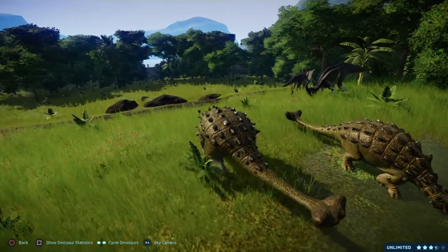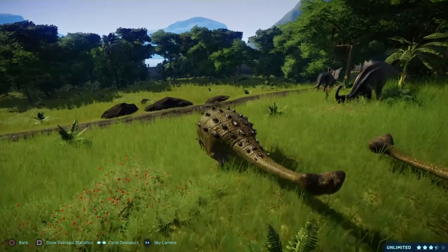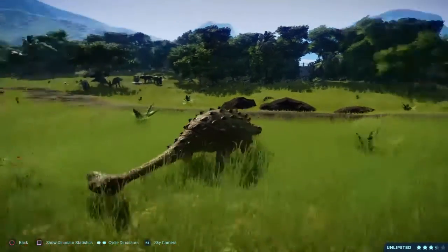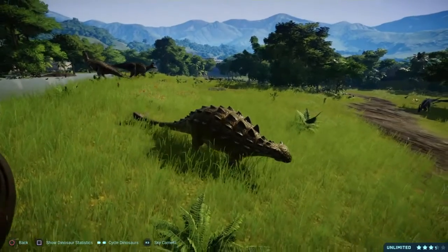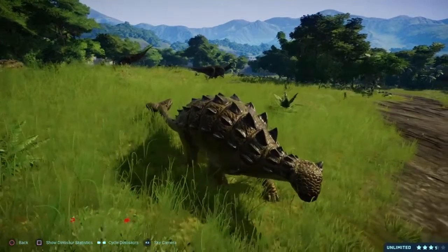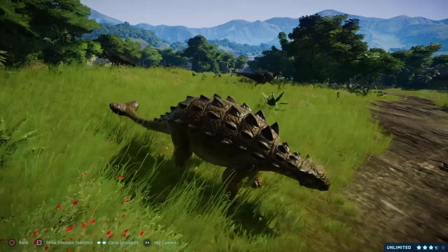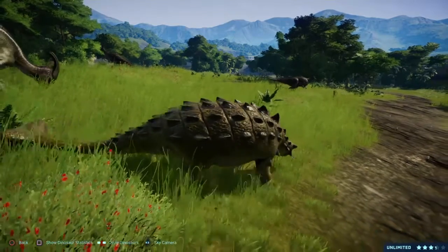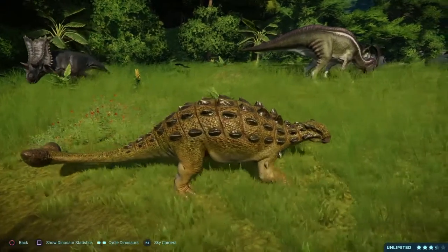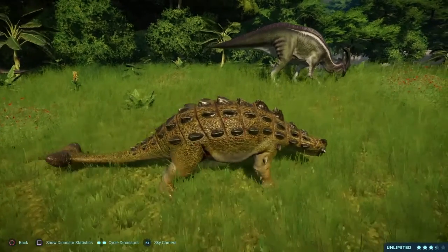For the Jurassic Park franchise's sake, it could only be found on Isla Nublar and Isla Sorna, but in real life it was found in North America. Birth type was A, and it had a novel appearance only in the first Jurassic Park novel. Its notable game appearances would be The Lost World Jurassic Park, Jurassic Park 3 Park Builder, Jurassic Park Builder, Jurassic World The Game, Jurassic World Alive, and of course Jurassic World Evolution. It had a toy line called Jurassic Park Chaos Effect, but it was cut from it.